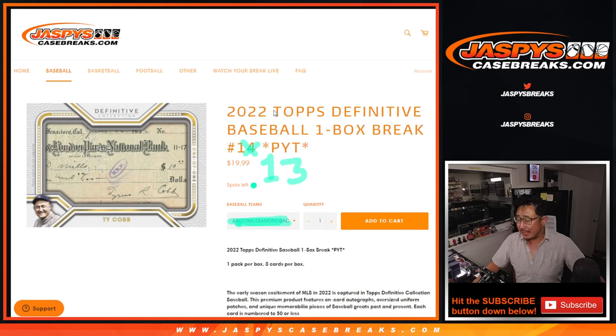Hi everyone, Joe for Jaspi's CaseBreaks.com coming at you with 2022 Topps Definitive Collection Baseball. One box, pick your team number 13. As you can see, the next pick your team is loaded up.